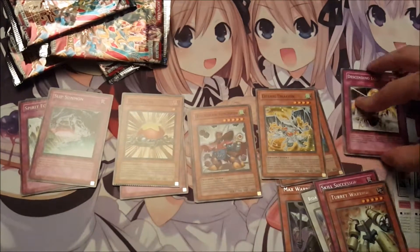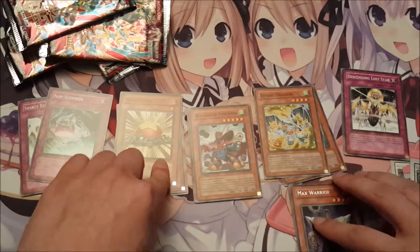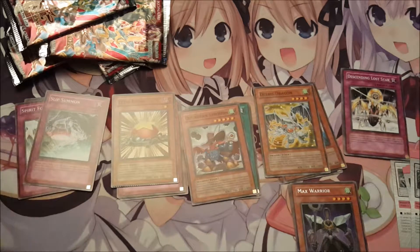So overall, we didn't pull a holo, but we did pull some pretty decent cards. Here's our rares. I don't think any of these are really that good, but we did get Level Eater, Quick Draw Synchron, and Debris Dragon, which by themselves are good enough. I hope you all enjoyed. I know I enjoyed doing this. I love the Duelist Packs — they're just really fun to do. I will see you all next time.